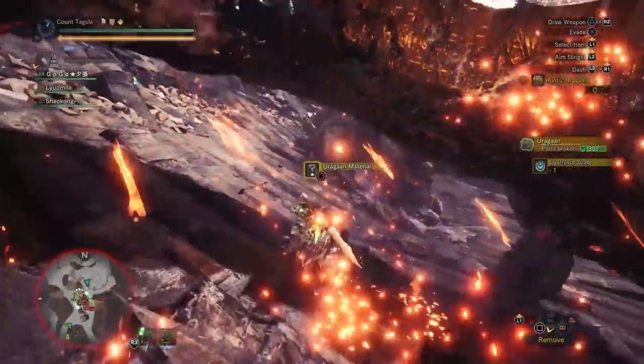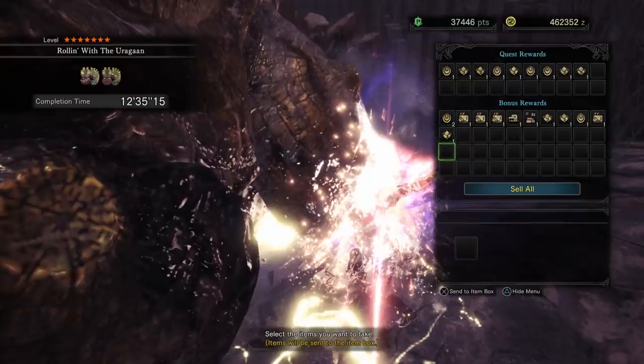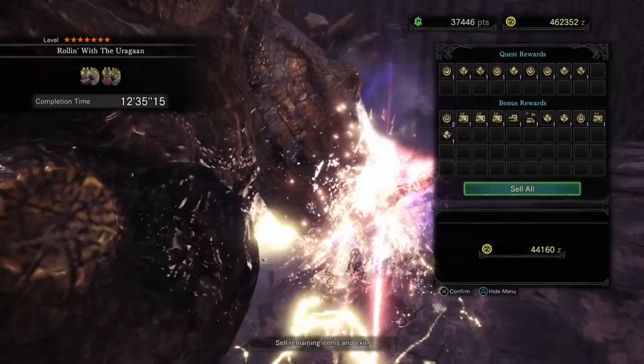Just make sure you pick up all your parts and you'll be good to go. Let's see how much money we get just from selling all the parts. As far as the armor spheres go, we got four advanced armor spheres and four regular armor spheres, so not too bad. And we can sell all the parts for 44,000 Zenny.